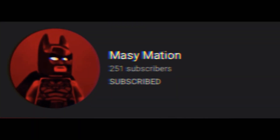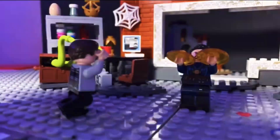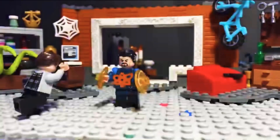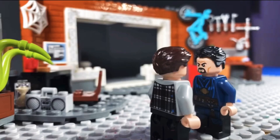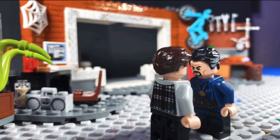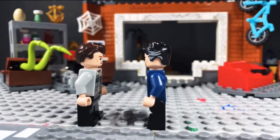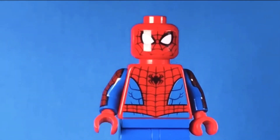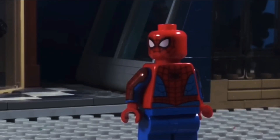All right, in third place we have Mossimation. Mossimation's entry was really good. I really liked the story and the Green Goblin voice. The lighting was good, the voice acting was really good, and that's why I put it in third place. I think his characters should have more movements, because at some parts only one guy's moving — it's more interesting when both are moving at the same time. But I really liked the fight and the flip over Green Goblin's glider. It was a really good entry. His channel will be linked in the description and the pinned comment, so go check him out.